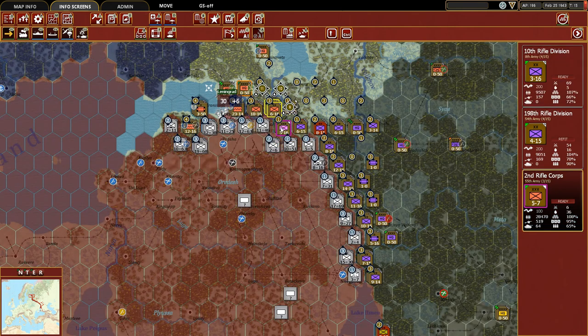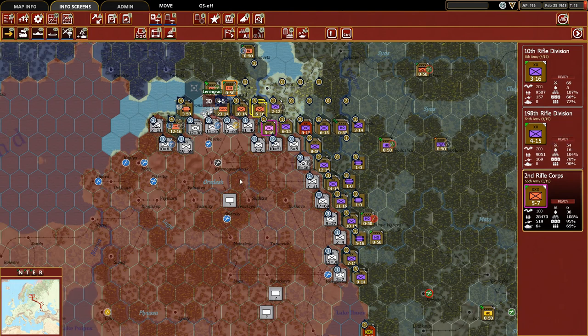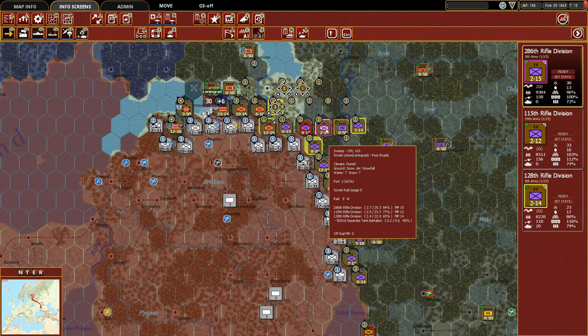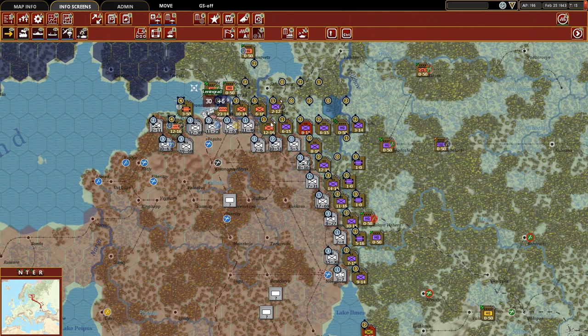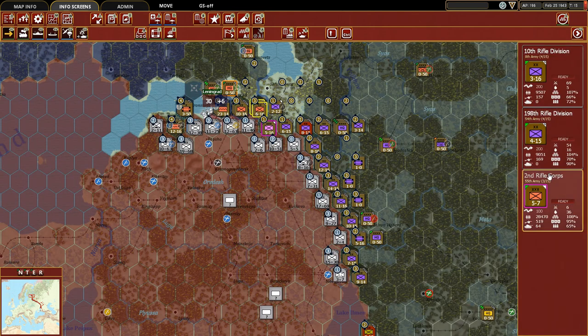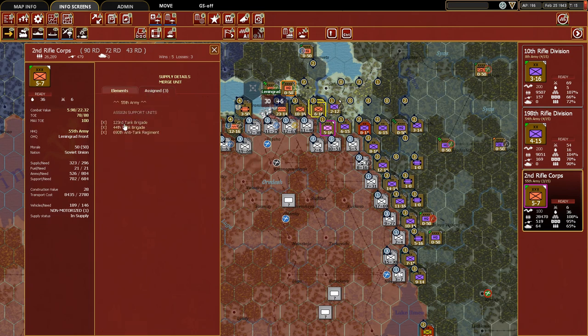That one was still stuck on refit, it looks like. These are all twos back here. So I think the best we're going to get is 12 to 6, really 2 to 1. We'll do a quick look to see if there's any support units that can be attached. We've already got tank brigades assigned, so I don't think there's much opportunity there.